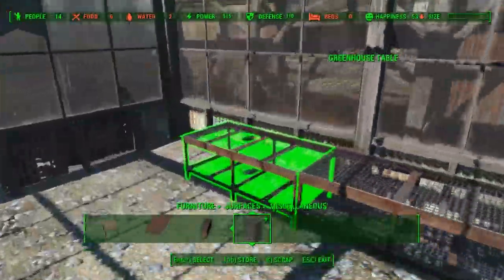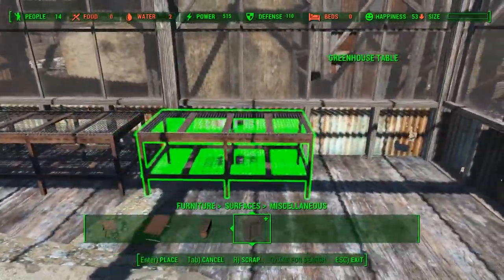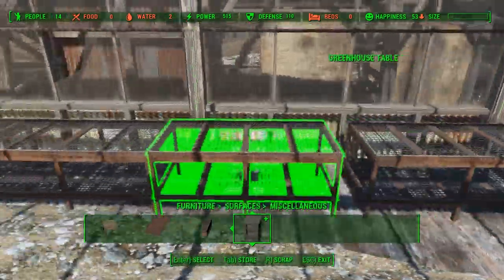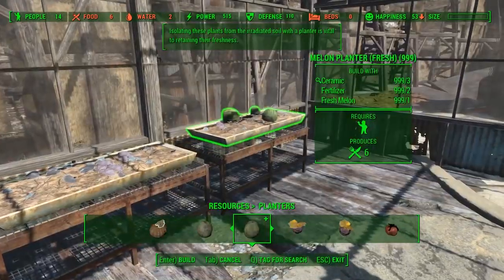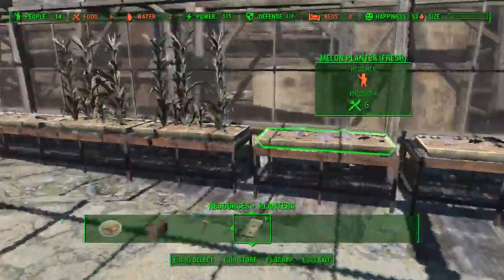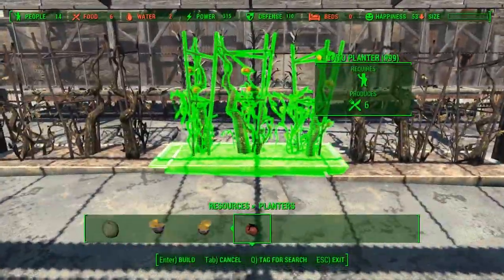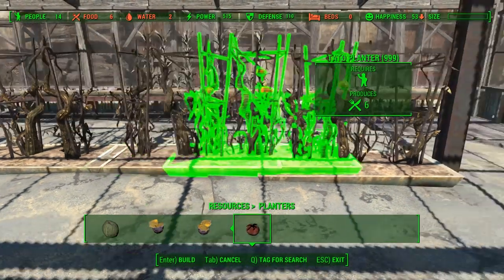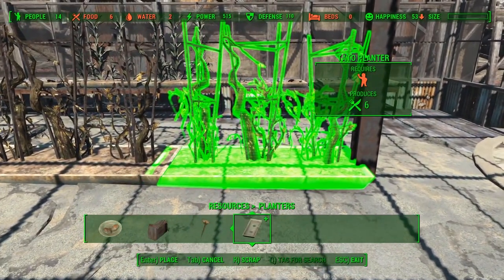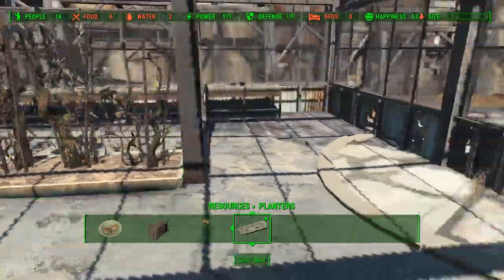Moving on, I placed some greenhouse tables along one side. I began trying to line them up all neatly, and then I realised — it's the apocalypse, what am I doing? So I moved on and planted some planters on the tables. Then, sticking with planting planters, I planted some planters down the middle, trying to get them to line up so it seemed like one long planter rather than three separate ones, and it worked pretty well.